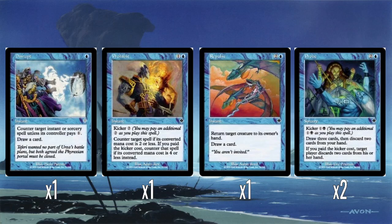A bunch of blue bounce and counter magic. Disrupt counters an instant or sorcery spell unless they pay one, and you draw a card — that's okay. The fact that it draws a card for one mana and potentially counters something they tapped out for — I think that's actually okay. Prohibit is two mana that counters a spell if its mana value is two or less, but if you kick it for four mana total, it counters something of mana value four or less. Generally with counterspells you should be spending less than your opponent is spending on their spell, but this is fine. It's got potential.